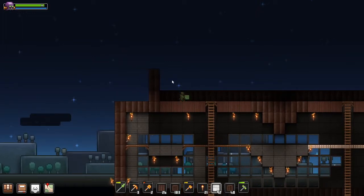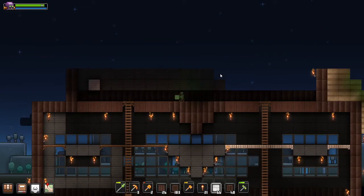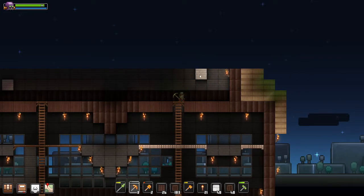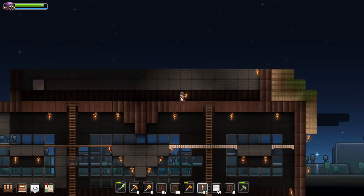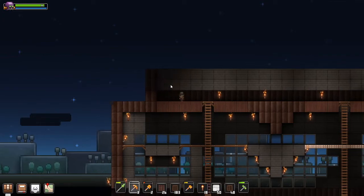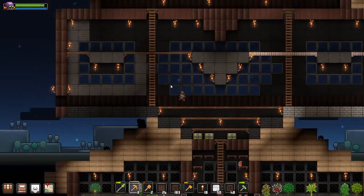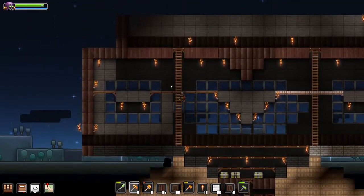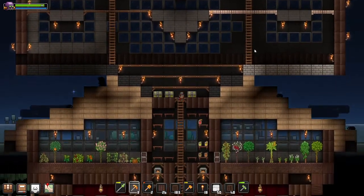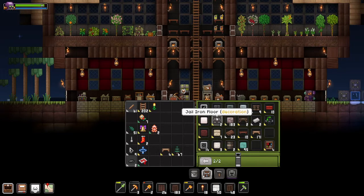I need to go caving in different biomes. I went into a creative world and built this house — I didn't want it to look super fucking ugly. So I went in a little creative world, built this house, and I don't know where half this shit comes from. I know you can get it in underground biomes, but I don't know what underground biomes you get it from. It's a little fucked, but I'm sure I'll figure it out eventually. It turns out I was gathering marble for no reason — I actually did not need that.